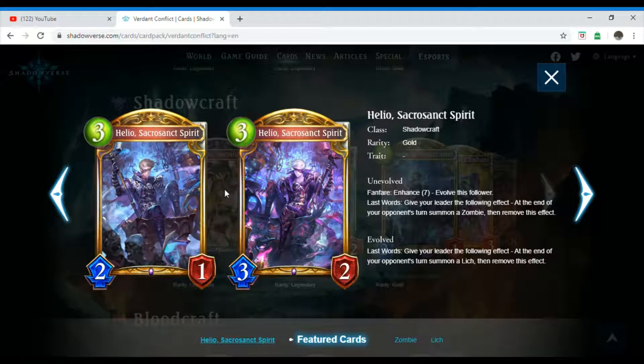Next we have Helio, Sacrosanct Spirit, which is a three-costing Shadowcraft follower. Its rarity is gold and it has no trait. Unevolved Fanfare, Enhanced Seven: evolve this follower. Last Words: give your leader the following effect — at the end of your opponent's turn, summon a Zombie, then remove this effect. When evolved, Last Words: give your leader the following effect — at the end of your opponent's turn, summon a Lich, then remove this effect.